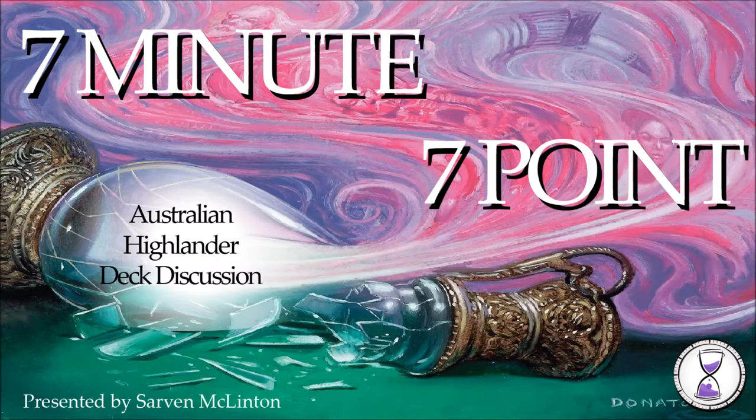Hello everyone, this is Adelaide Eternal and you're with Salvin McClinton. Welcome to our seven-minute seven-point series. Here we're going to overview a selection of Australian Highlander archetypes to assist Aussies with deck selection, and also for our overseas viewers to learn a little bit more about the seven-point Highlander format. You can also visit Aussie Eternal — the link is in the description below — for more information on the format and on the full list of pointed cards.